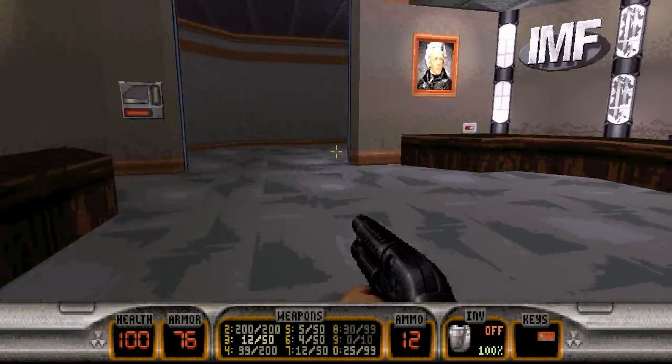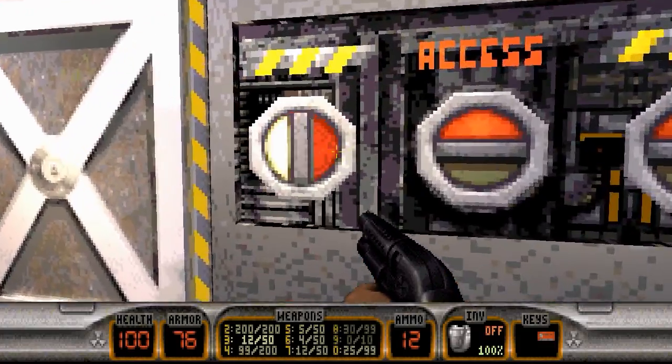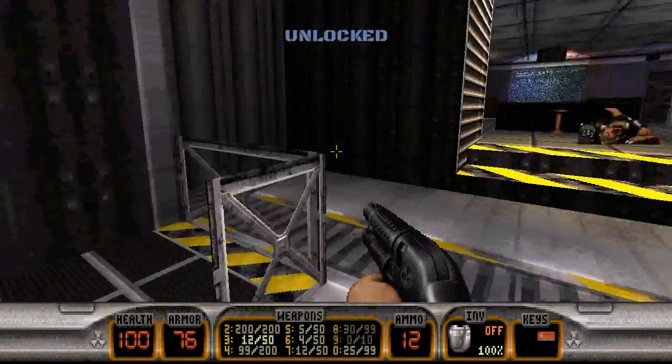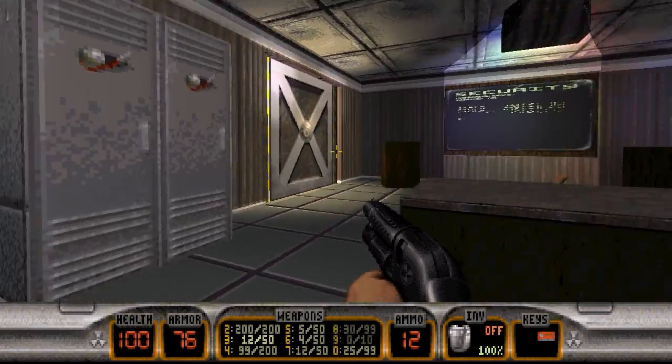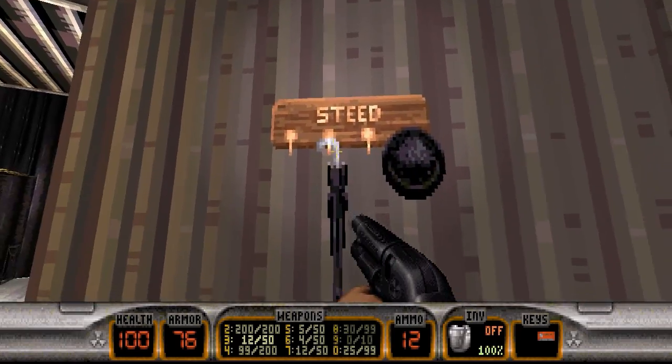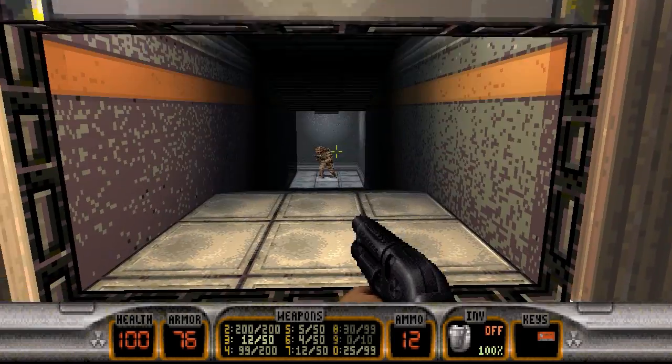Let's hit the left and right switches and head through this way. Yes, now we're back in the briefing room again. We're not going to take that elevator down; instead we're going to go this way, down this hallway here, and open up this door.